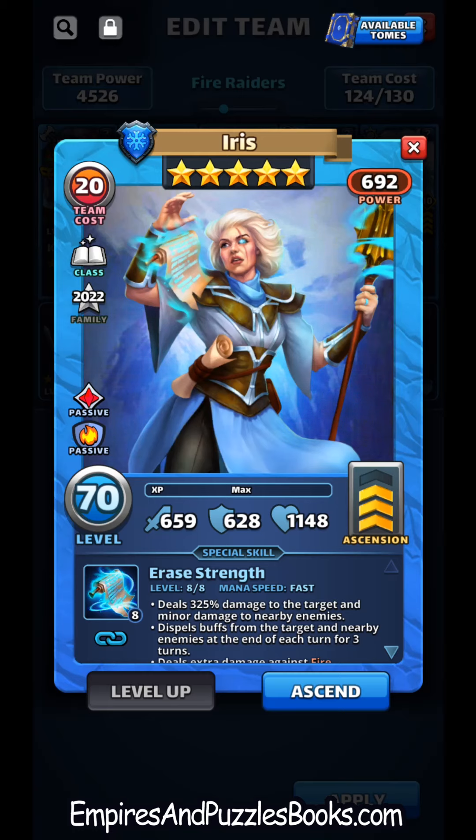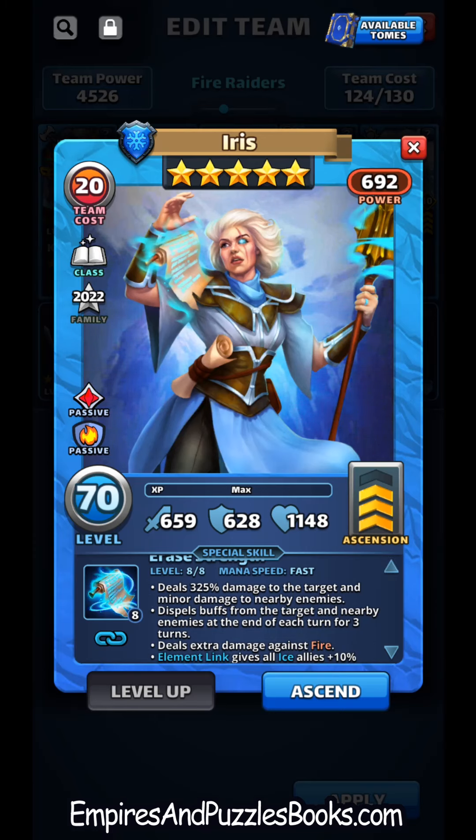She deals 325 damage to the target and minor to the nearby — she hits the target at 100% and the two on either side at 50%. Her hit is not great; there are about 16 to 18 other ice heroes that hit three harder. But she dispels buffs from the target and nearby enemies at the end of each turn for three turns.